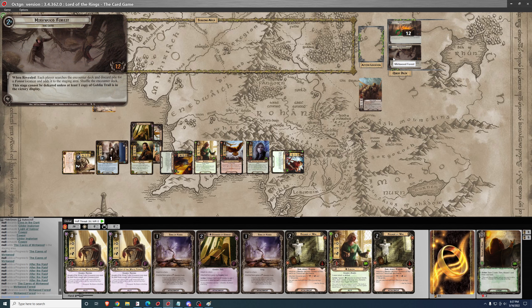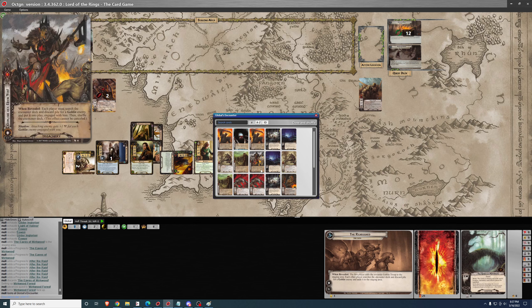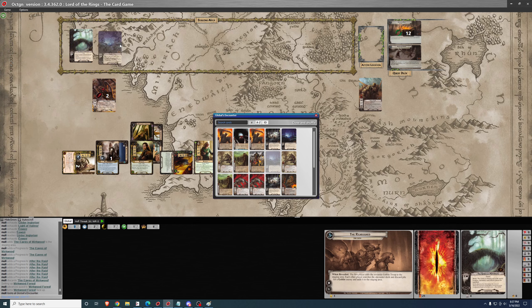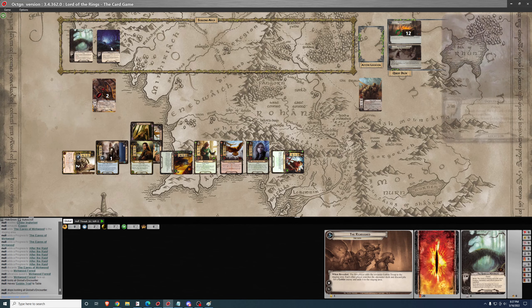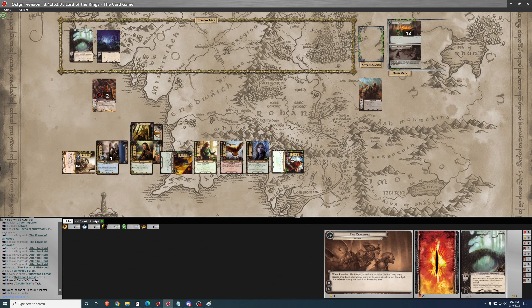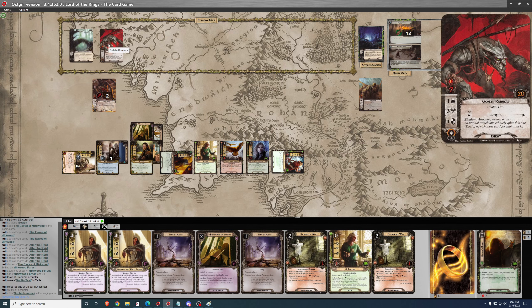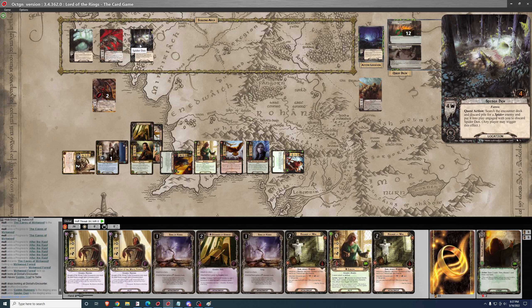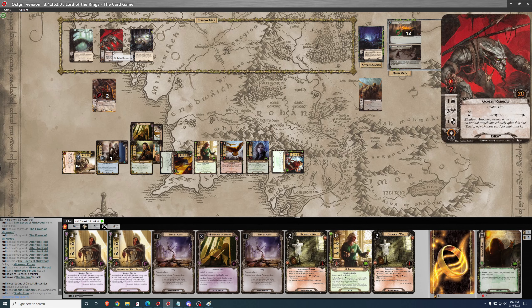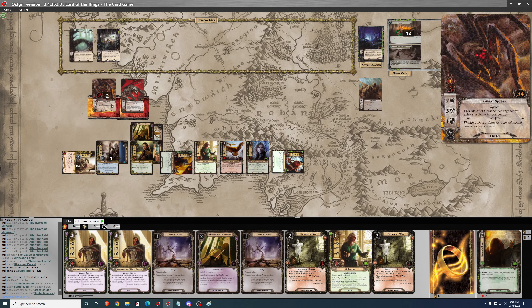Phase 2 reveals: each player searches the encounter deck and discard pile for a forest location and adds it to staging. The stage can't be defeated unless at least one copy of Goblin Trail is in the victory display. So we want Goblin Trail — there it is. To travel there, you reveal the top card of the encounter deck. Going ahead and traveling — it reveals a Goblin Runner which has Surge into Spider Den.